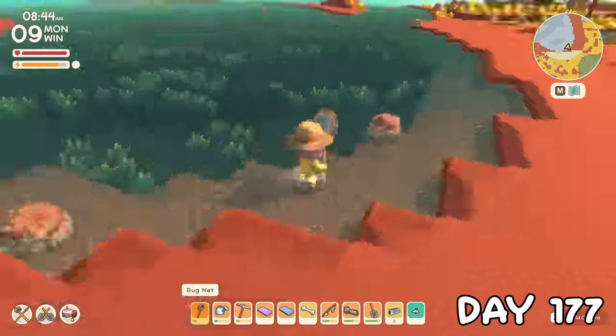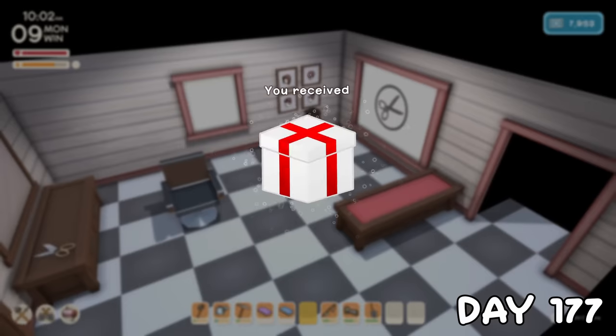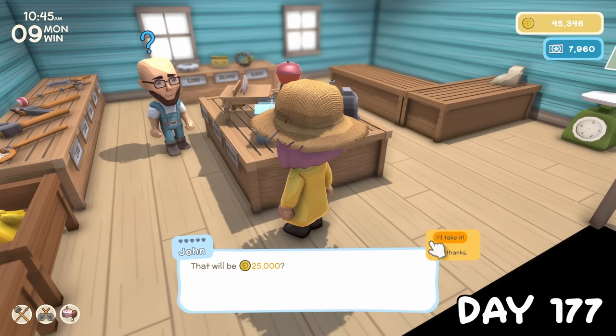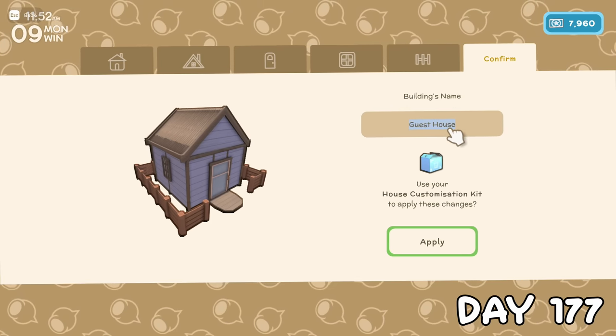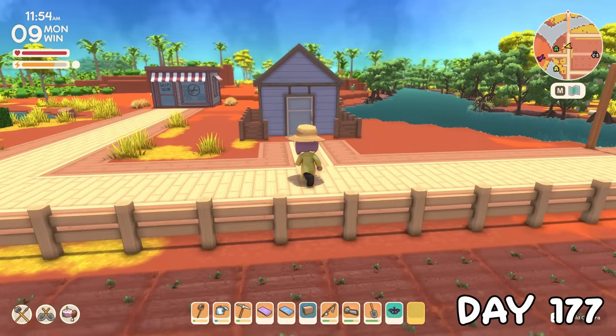I started day 177 on a bug catching spree whilst looking for a fly for Sally, and in return got a rattan lamp. John was selling a house customisation kit for the first time — these cost 25,000 dinks and are now required to customise the exterior of player houses, meaning it's no longer free from Fletch. Here's the look I went with for the first house. These kits are single use, so I'll have to wait for more to come up for sale before I do the other houses.